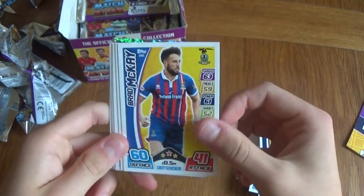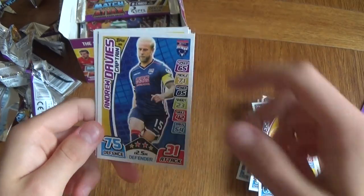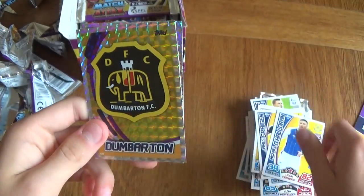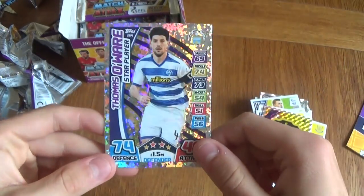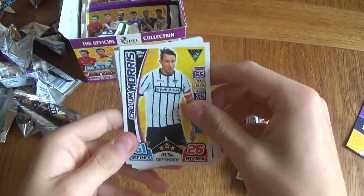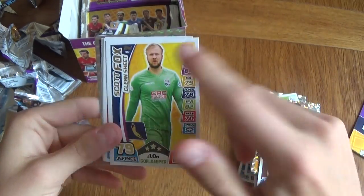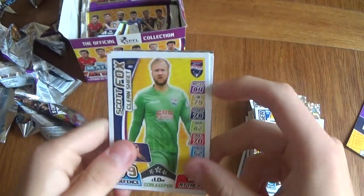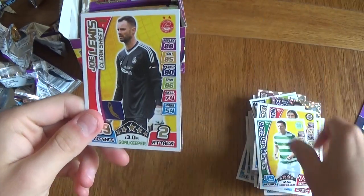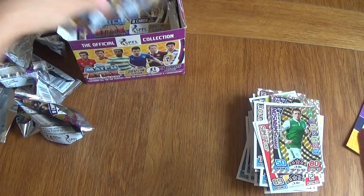We got McKay, Gillespie, Fisher, Andrew Davis captain — captains have these bluish backgrounds. Creagan, Halloran, Dumbarton badge, and a star player Thomas O'Ware. Then Callum Morris, Michael Tidser, McGovern, Southard, Scott Fox clean sheet — another golden plated card for keepers. We got Adam Barton, Calum McGregor, another clean sheet, and a Danny Swanson star player.